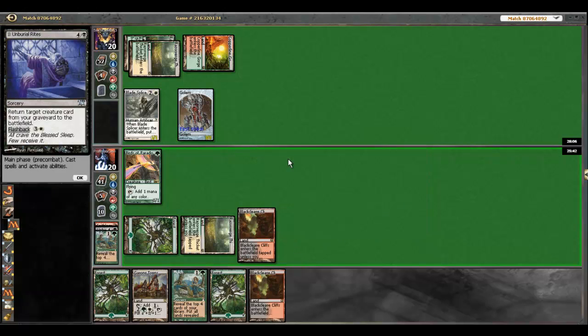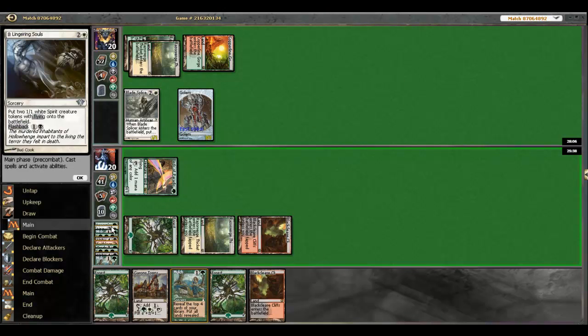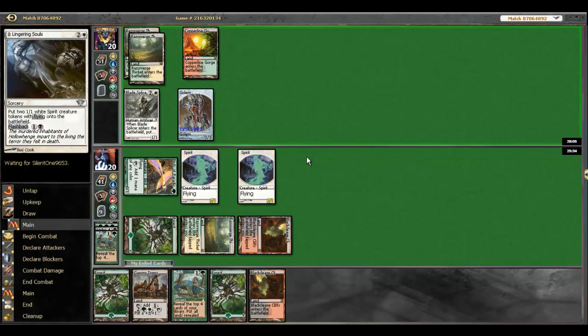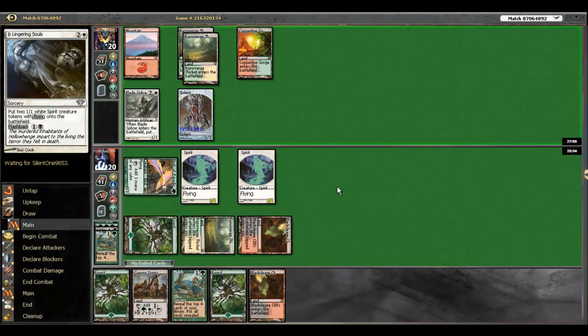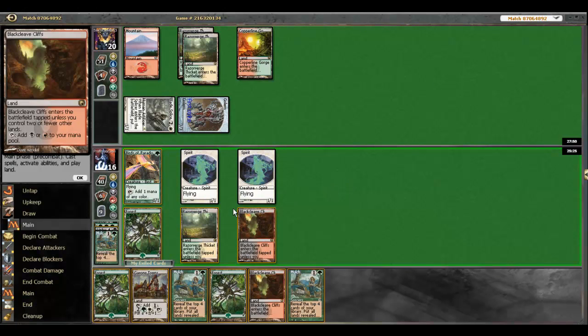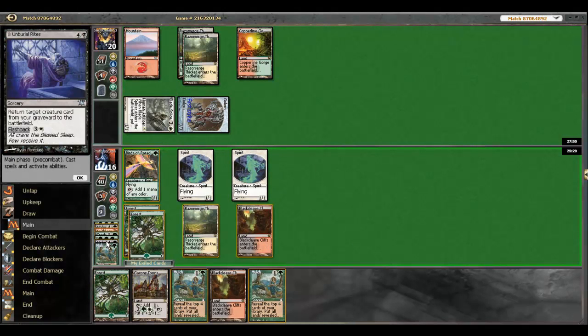We're threatening victory next turn — just hope he doesn't have much disruption. The best thing he could do is drop a Tormod's Crypt or something. He's attacking so I'm just going to soak this damage and hopefully win on the swing back. He's got just nothing — maybe he could kill the Craterhoof with a Dismember but I don't think that's really all that good. I'm not going to reveal the Township yet — it might be a backup plan.